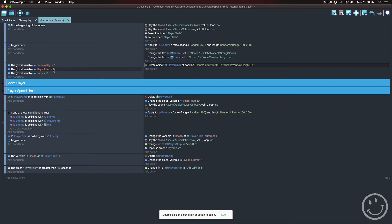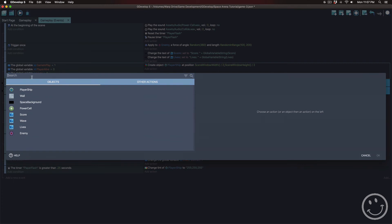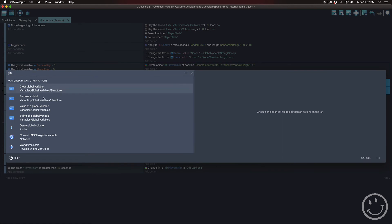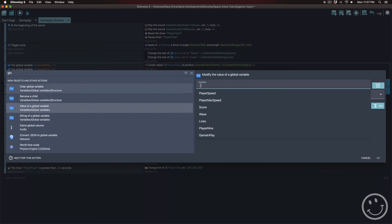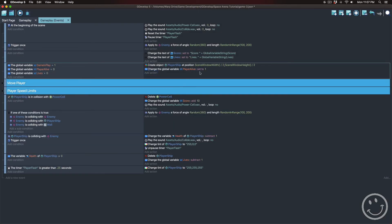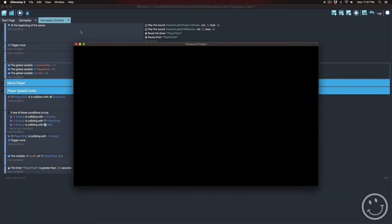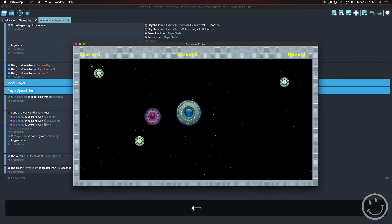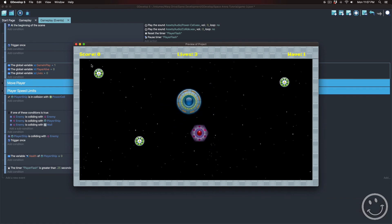Remember we have player alive equal to zero, which means go ahead and spawn a player. After we spawn a player we need to set player alive to one. I'll add an action to change the value of the global variable 'player alive' and set that equal to one. Now it will only spawn one player ship. It's still too big and not perfectly centered, but now it plays correctly and isn't spawning a million player ships.